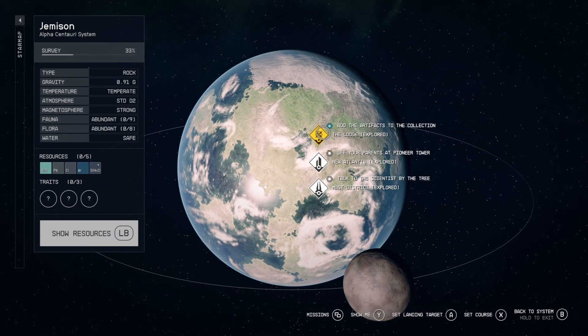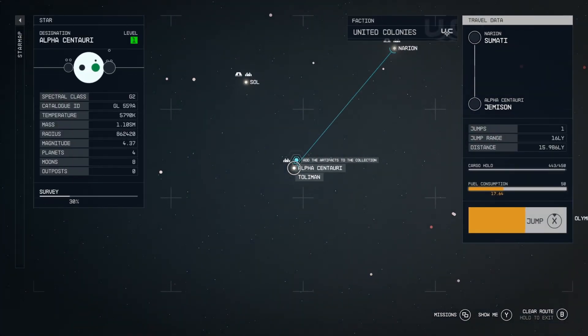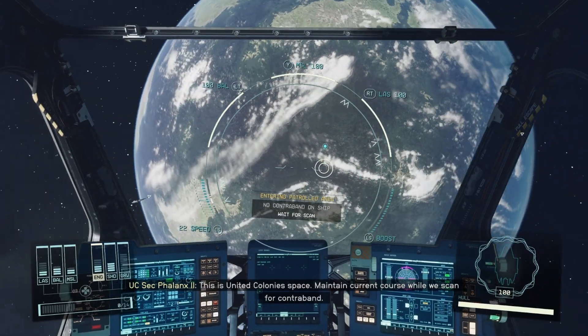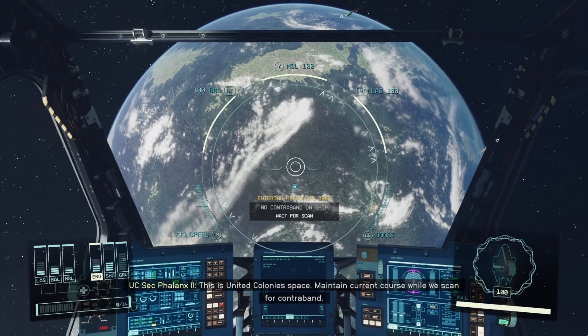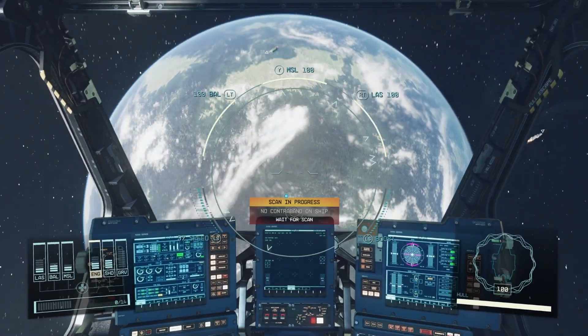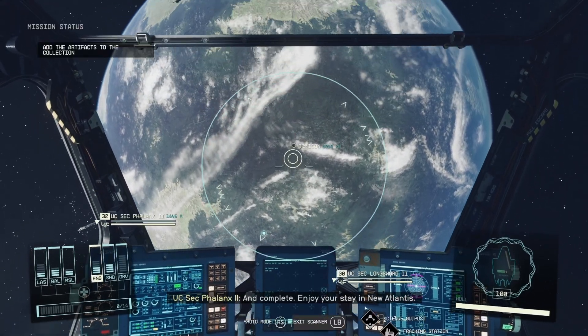There we go - the lodge. We don't have any contraband as far as I know. This is United Colonies Space. Maintain current course while we scan for contraband. And complete. Enjoy your stay in New Atlantis.